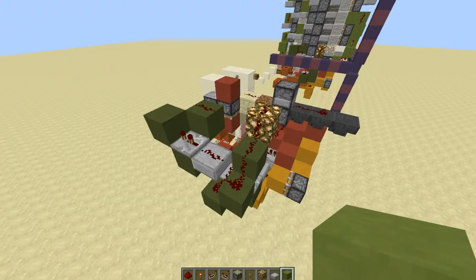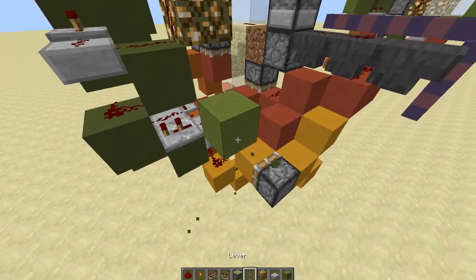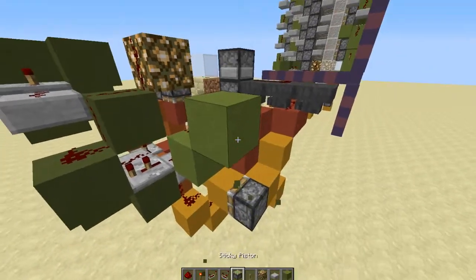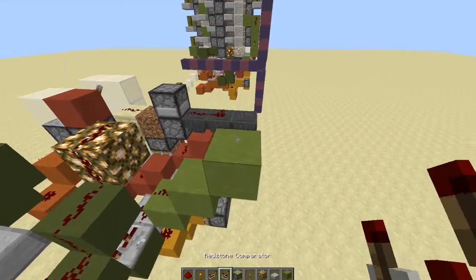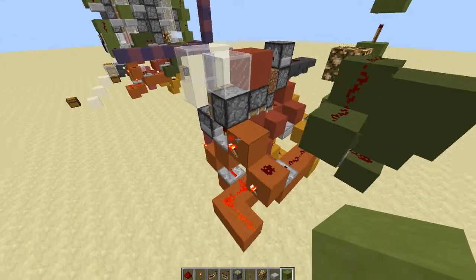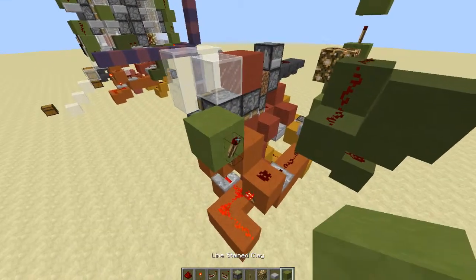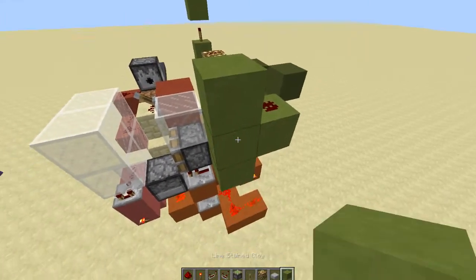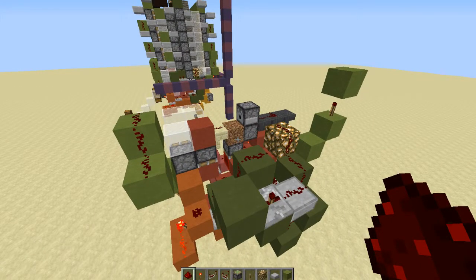Now from your piston pusher circuit, bring it up one over here where that half slab is, with redstone dust on top of it. Put another one up with a redstone torch on the side, and a block on top of that with a redstone torch directly on top of it, and a block on top of that. Now come over to the other side. From the higher of the two redstone torches, put a block on top with a redstone torch on the side. A block on top of that redstone torch with redstone dust on top of it, and a block diagonally up from that with redstone dust on top of it. These are the circuits for your piston crushers.